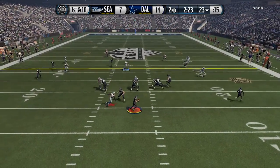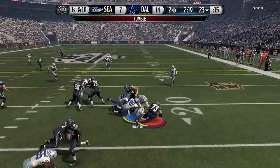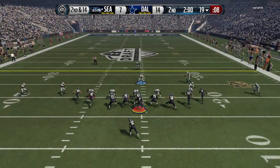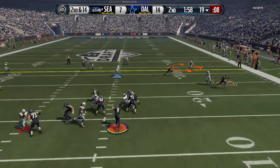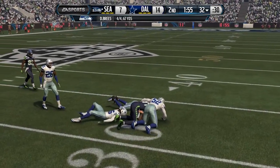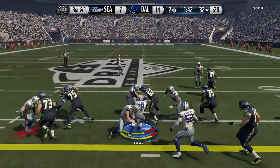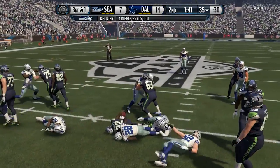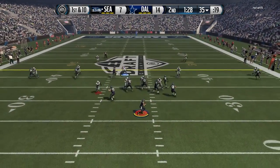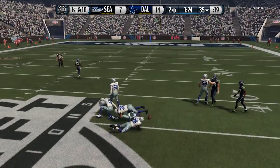We send a blitz and get into the backfield, forcing the fumble — but unfortunately no one is there to recover, so he keeps the ball. Second and 14 after a four-yard stop, and he hits his tight end bringing up third and short. He picks it up by running straight up the middle — halfback dive, easy pickup. Four rushes, 25 yards now for his running game, so he's kind of moving it on us.